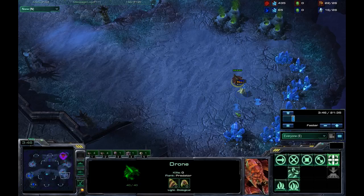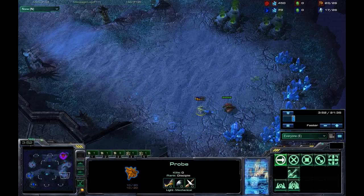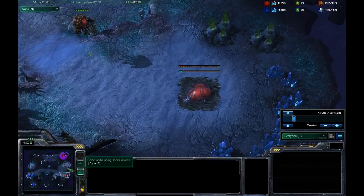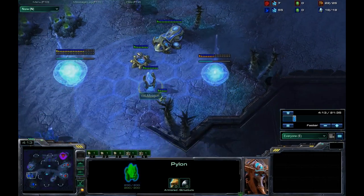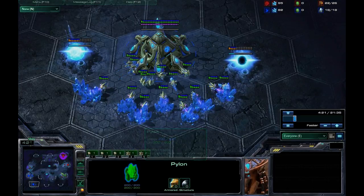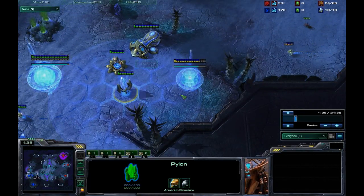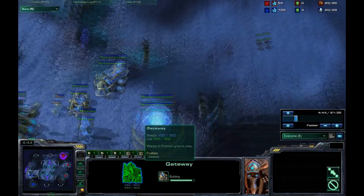Idra wants to go for an expansion over here, and Minigun just anticipates it and sends his probe down immediately. Idra's going to send one unit to deal with that and the rest to deal with the other. Idra is immediately going for two expansions — kind of a risky build, but Minigun knows what he's doing. He could go for a timing attack right before Idra's economy hits in, but that's going to be at least four or five minutes. For now he's just going to play defensively, get his gateway, and try to block off the ramp with a Z-wall to prevent any zergling run-bys.